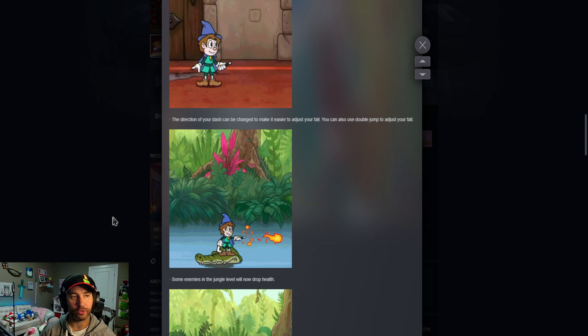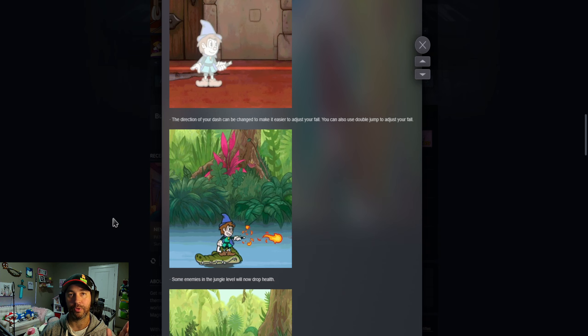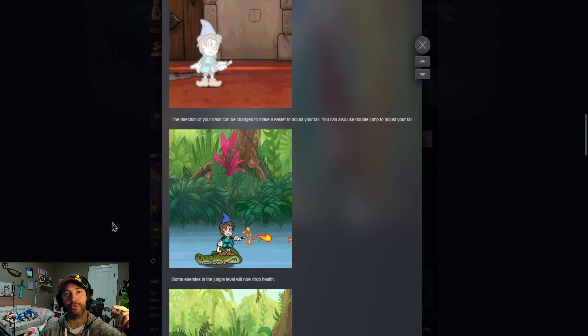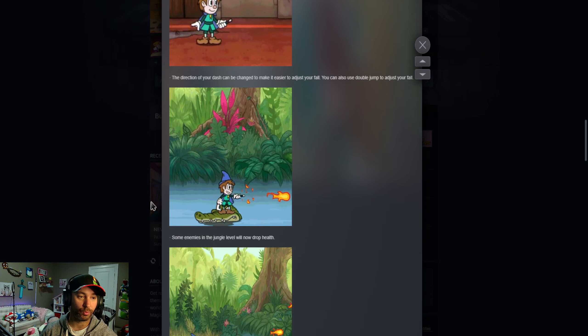The direction of your dash can now be changed, so you can actually change direction in the air so it's not as stiff. One of the problems was everything you would do would be on a horizontal plane and then you'd drop straight down, and that got you in a lot of trouble — especially with the level they're showing here, the alligator level, which honestly is the worst level in the game.